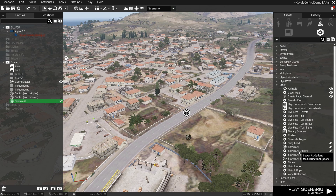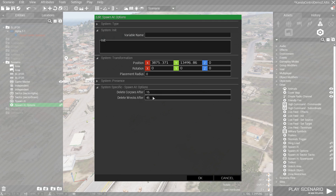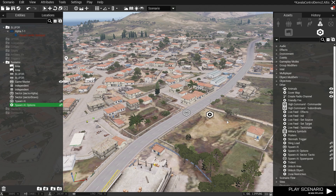There are a couple of other things I can do here. Spawn AI options will give us some stuff for cleanup — delete the infantry corpses after 60 seconds and the vehicles after 3 minutes. If they're burning up, I don't like the smoke to be deleted.